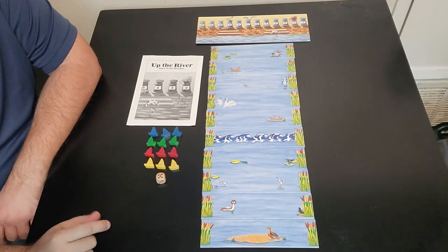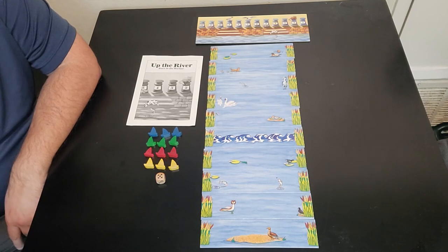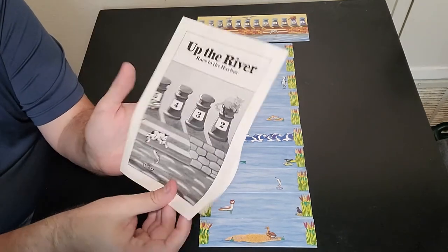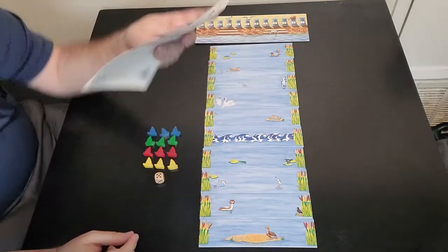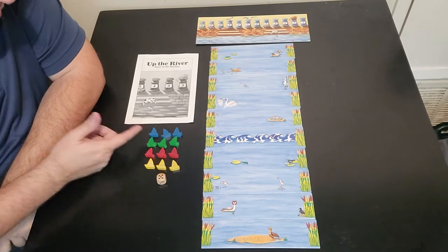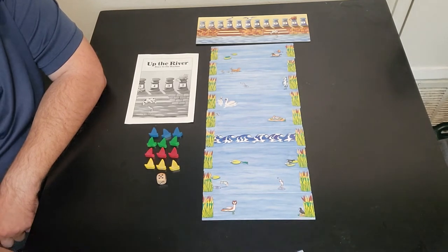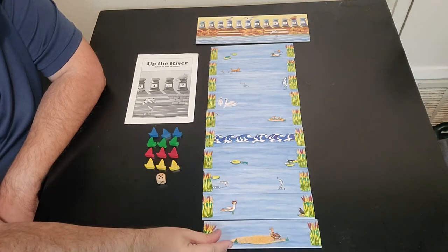Okay everybody, here we are at the gamers table. Let me go over the components of the game and show you how to play. It's actually very quick and easy. Here's the instruction booklet for Up the River — pretty easy, piece of cake. Then you also have your sailboats. Each player has three sailboats to contend with — blue, green, red, and yellow. You also have these tiles; there's 10 of them and you put them together.